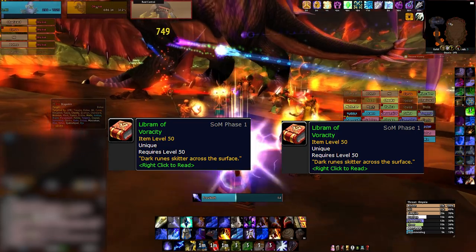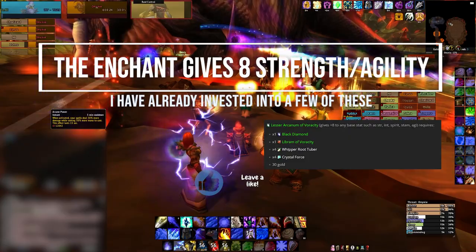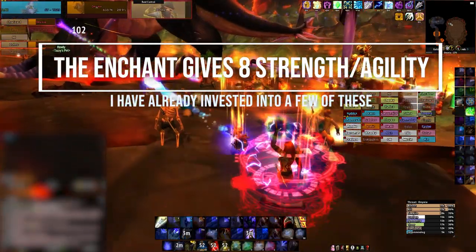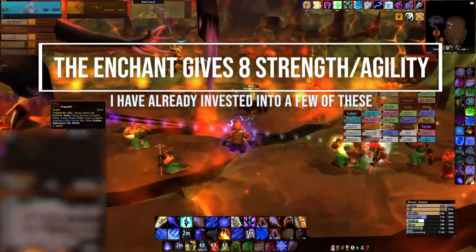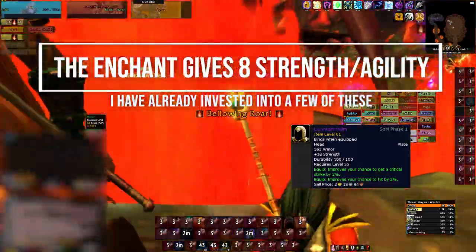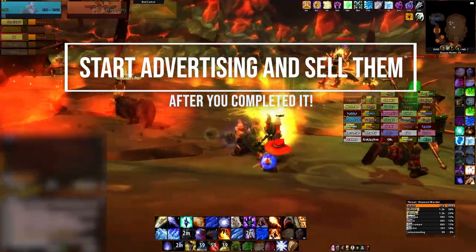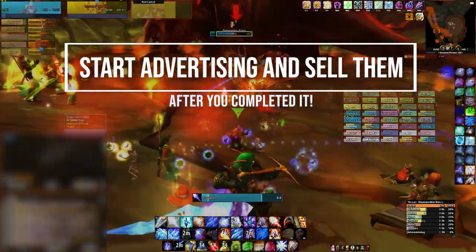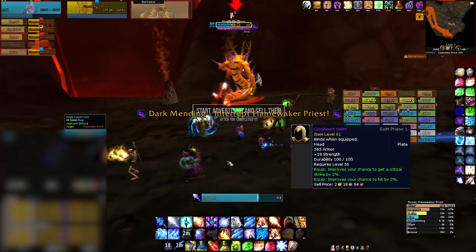I have already bought and invested into a few of these. This enchant gives +8 strength or agility, which is awesome for raiding in Season of Mastery. Back in Classic WoW, these would reach on my server around 500 to 800 gold each during Blackwing Lair. What you can do is complete the enchant already. After raids, or when Lionheart's recipe is available, you can start advertising this enchant and selling it. Trade the buyer and enchant it for them. Best time will probably be Wednesday or Sunday evening, the day after, or at any given time when someone gets a Lionheart Helm.